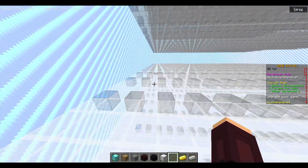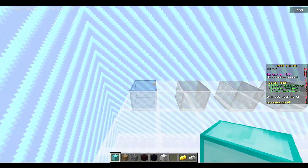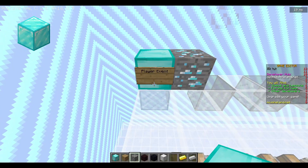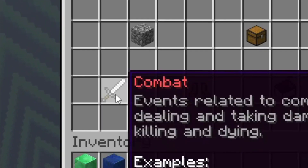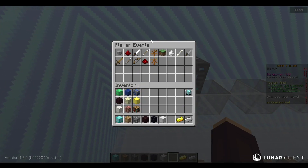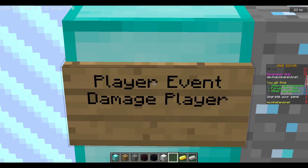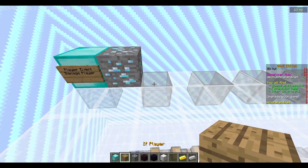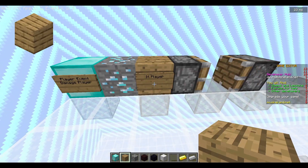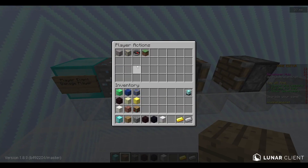Basically what you're going to do is place a player event. We click on that, then go to combat, and then choose the damage player event. That means if a player damages a player, the code will run and be executed.